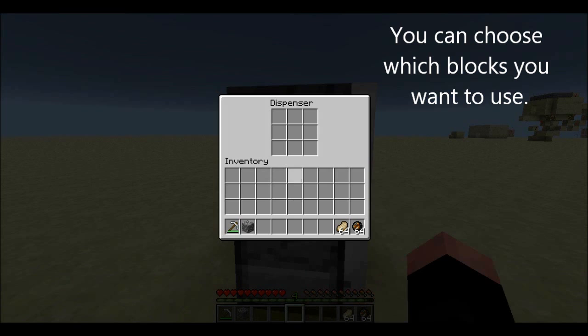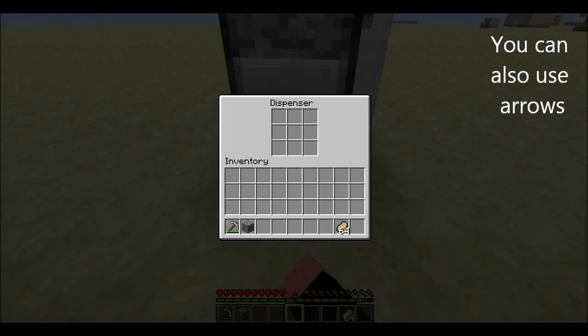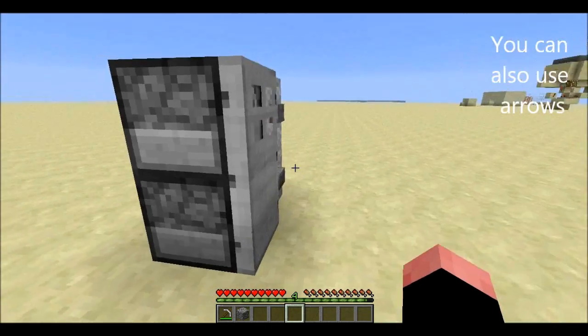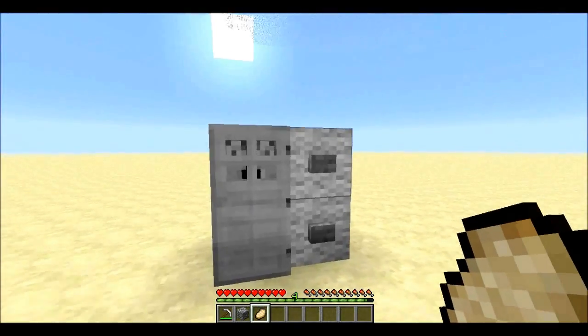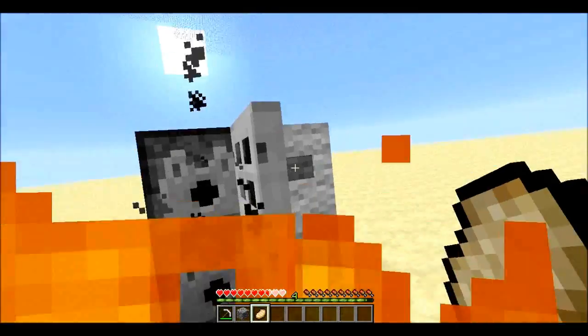Then you have to fill them. You can choose where you want the fire charges — that's where you get the damage from — and maybe some food, so maybe your victim doesn't think it's dangerous at all, and then BAM.